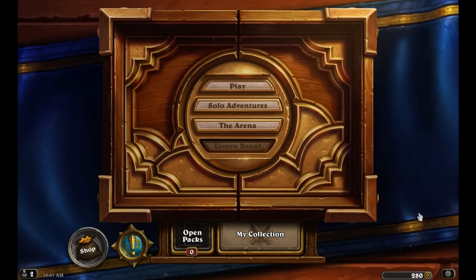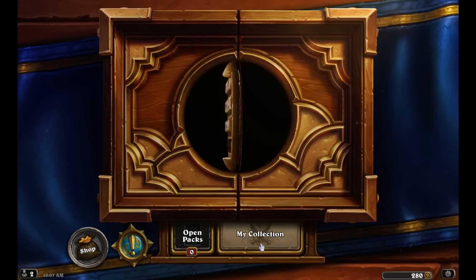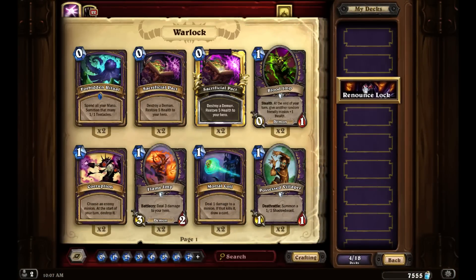Hey folks, Quillotine here and welcome to Let's Play a Little Hearthstone. It is the Whispers of the Old God expansion — we've opened all our packs, now it's time to actually play a few games. I have played a couple already with some of these decks that I've constructed just to get a feel for what's going to work and make some tweaks. And what we're going to do is start off with my Renounce Lock, which is a completely dumb random deck.